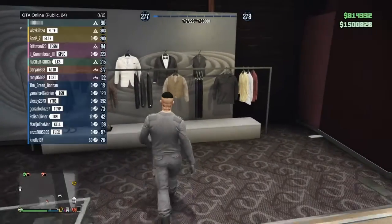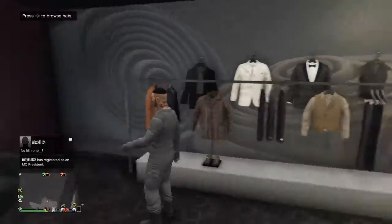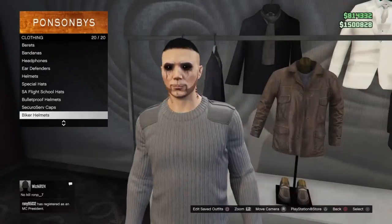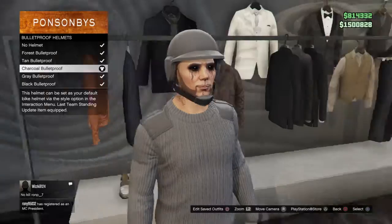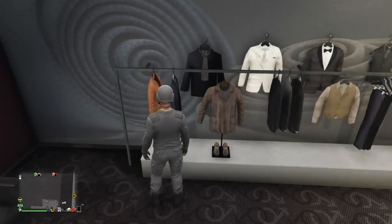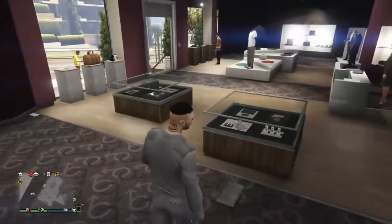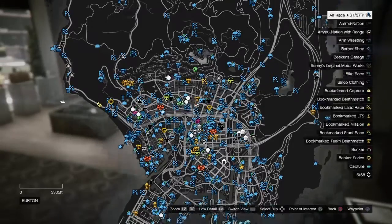The boots — I cannot get them off, so it's only the boots that are black, but everything else is gonna be black. So go to helmet and buy this charcoal bulletproof helmet. And then guys, keep it and then take it off.